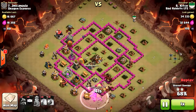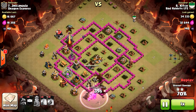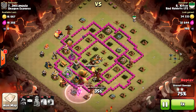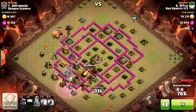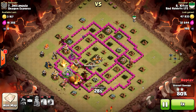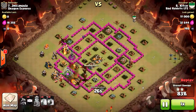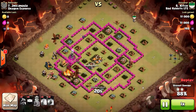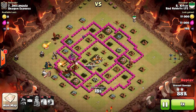They just slowly clean up this base — there's very little air defense left, just an archer tower, and they will have no issue three-starring this base in war. Awesome raid. Oh, there is a wizard tower — not a problem. Four dragons left and the wizard tower is gone.